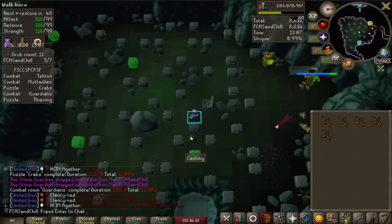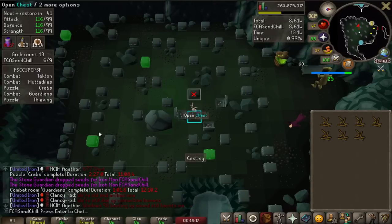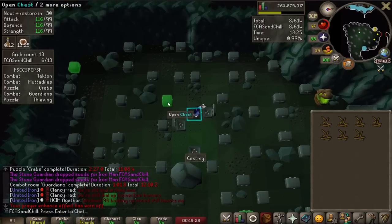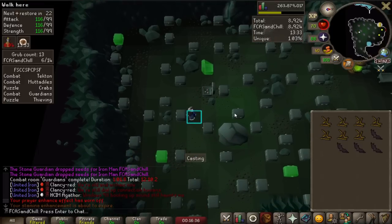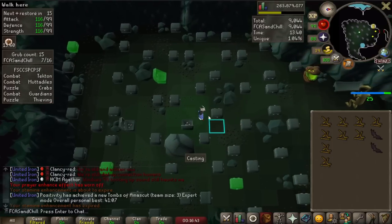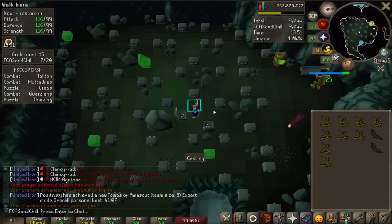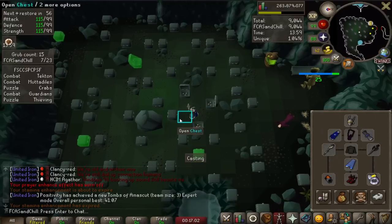I haven't explained how the drop rates work for Chambers of Xeric yet. If you look at the top right of my screen, there's a total points value. You get points for every room you complete and all the various things you do throughout the raid, and at the end, how many points you have determines your chance of getting a unique item. Solo raids typically, if you do them without dying, will get you approximately 30,000 points. With 30,000 points there's approximately a 1 in 29 chance of getting a unique purple item — so just don't die, and it's about 1 in 29 or 1 in 30 for a purple.